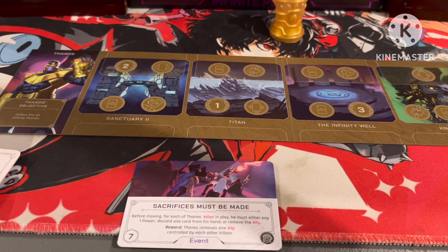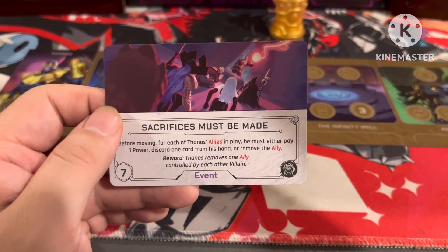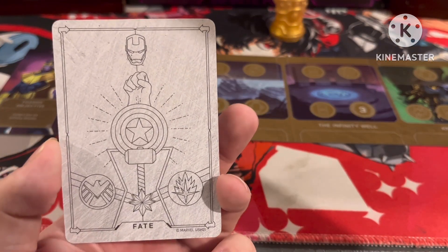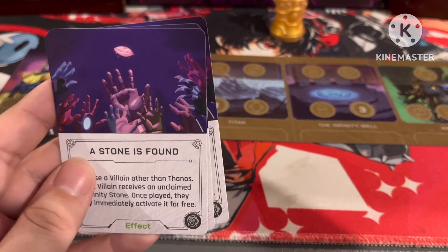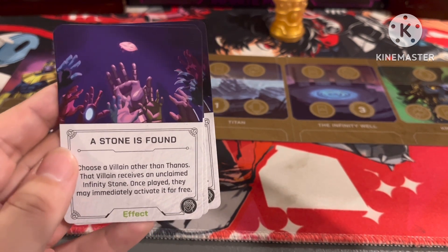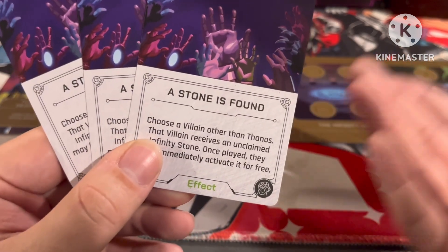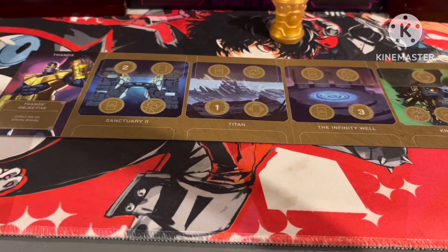I honestly love tricky gameplay like that. When Thanos completes this event, he removes one ally controlled by each other villain, which is really good. Then we get three copies of the effect A Stone is Found — a great image of multiple characters reaching for one stone. Choose a villain other than Thanos; that villain receives an unclaimed Infinity Stone; once played, they may immediately activate it for free. Whoever plays this can affect another character to get Thanos' stones out, but also giving other players a bit of an advantage depending on which stone.